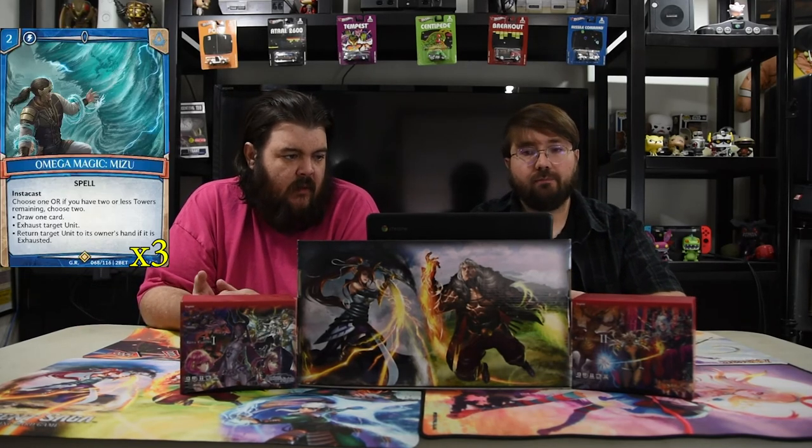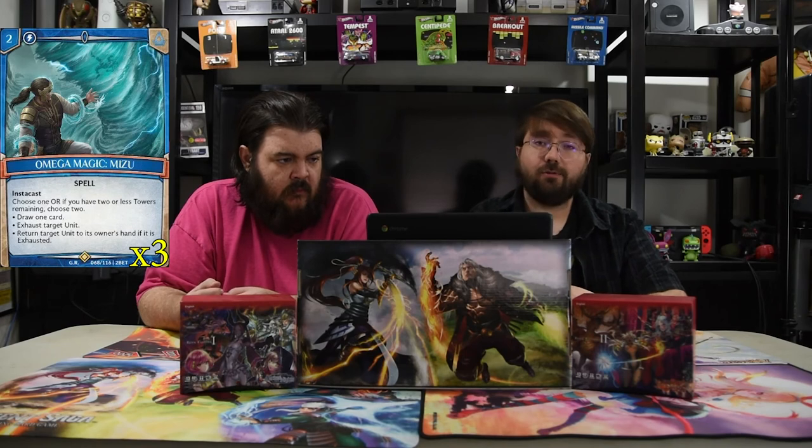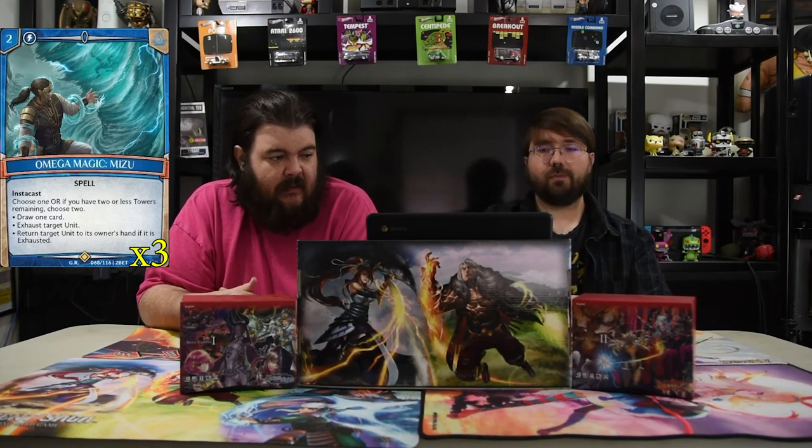Next is Omega Magic Mizu. It's a two-drop Instacast. Choose one or two if you have two or less towers: draw a card, exhaust target unit, and return target unit to its owner's hand if exhausted. It goes top down, so you can tap a dude and bounce that dude in the same spell. This card saves your life more than you think — tap that dude, bounce that dude.